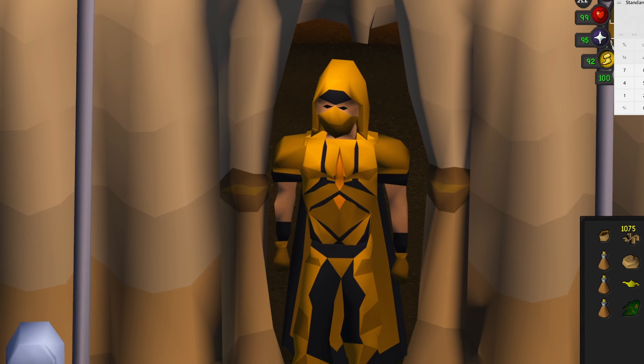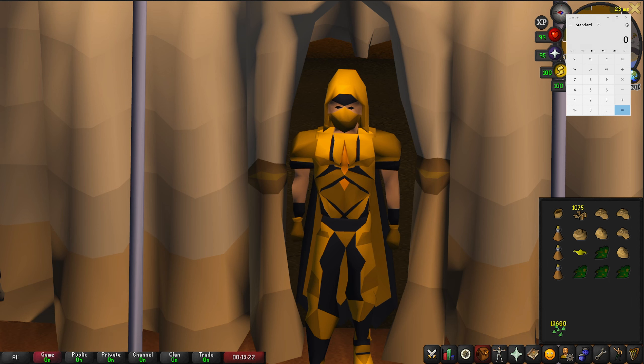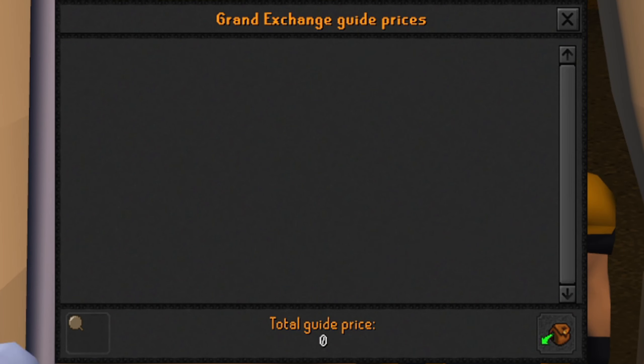Welcome to the final price check of cutting emerald bolt tips. The last price check I did for this video, I calculated it completely wrong — instead of dividing it by 12, I divided it by 10, so the price was off. Now we're just going to go back through and divide it by 12. The price we paid for these emeralds was 414 GP each. Over this one hour, we managed to cut 13,680 emerald bolt tips. Dividing by 12, we used 1,140 emeralds. Multiplying 1,140 by 414, the investment for this video was 471,960 GP. The revenue from cutting emerald bolt tips comes out to be 711,360 GP.